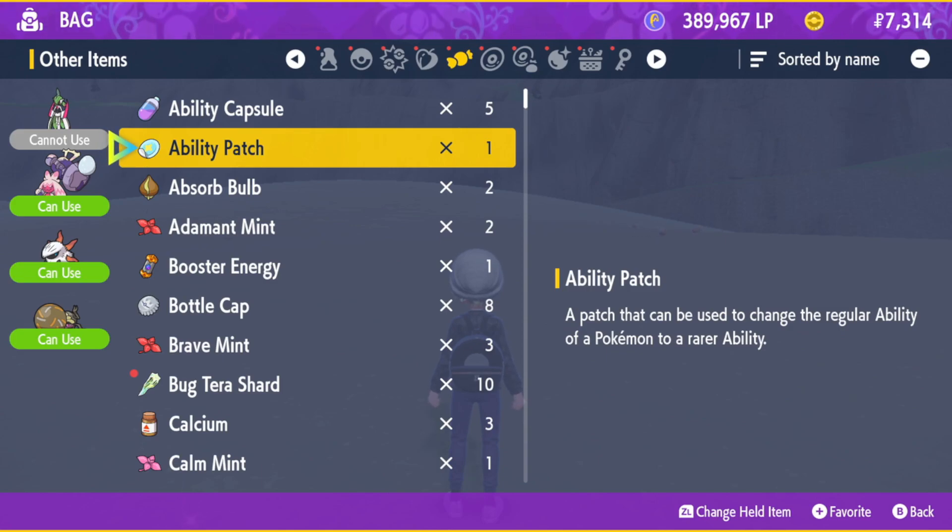An ability patch is only available during 5 and 6 star tera raids, either by yourself or online, and it is a very rare drop.